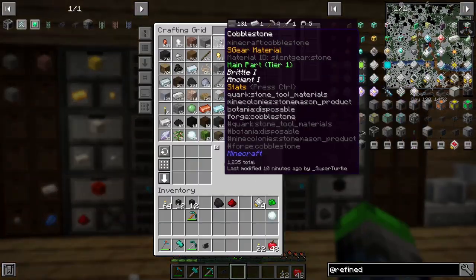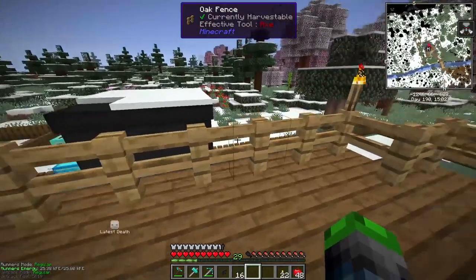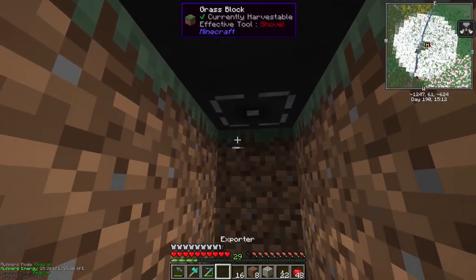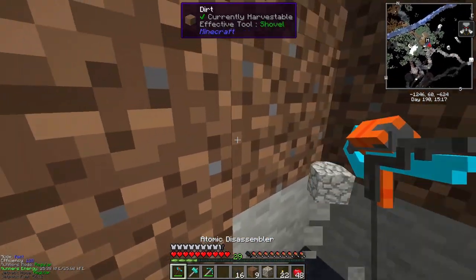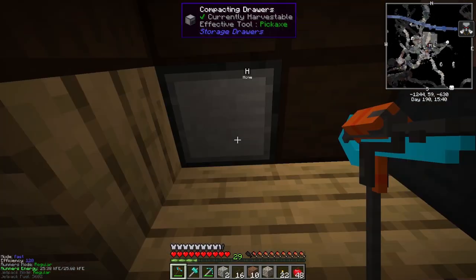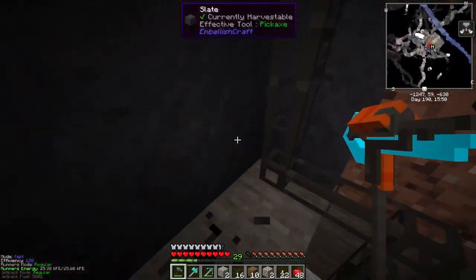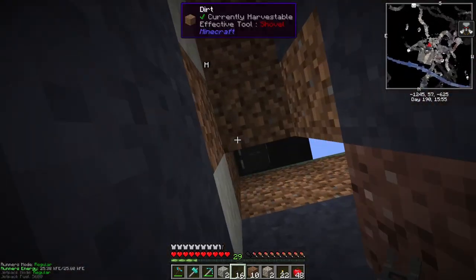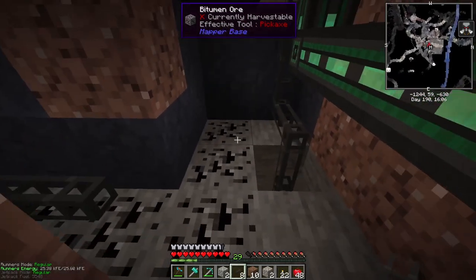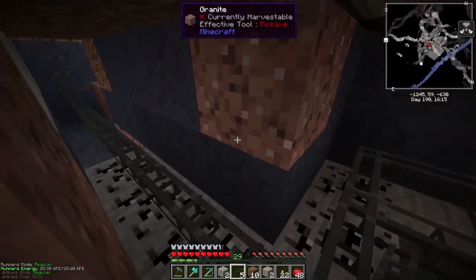So how are we going to automate that? We're going to need an exporter. Let's grab some cables - I had everything planned out except for this step. We can run a cable to the bottom of this so it'll still look good. If we put an exporter here we should be able to run a cable back to our refined storage system. Let's bring this cable through to the other side and over here.